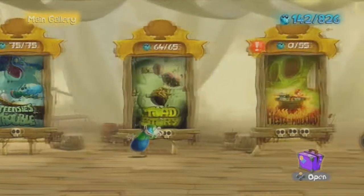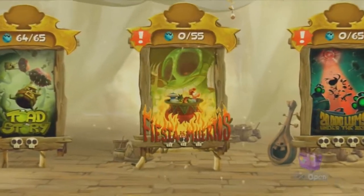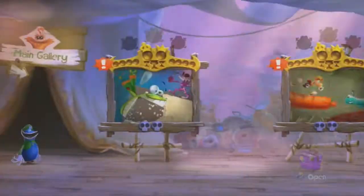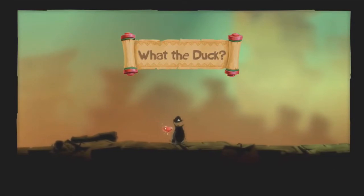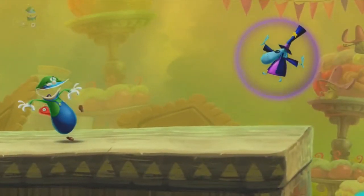Alright, welcome back to Rayman Legends. Last time we went through the first two worlds, and now we're going through World 3, which is basically the food world, kind of mixed with a lava world as well. We got Luigi Glow Box, or whatever it's called — I think it was like Plumber Glow Box, yeah, something like that.